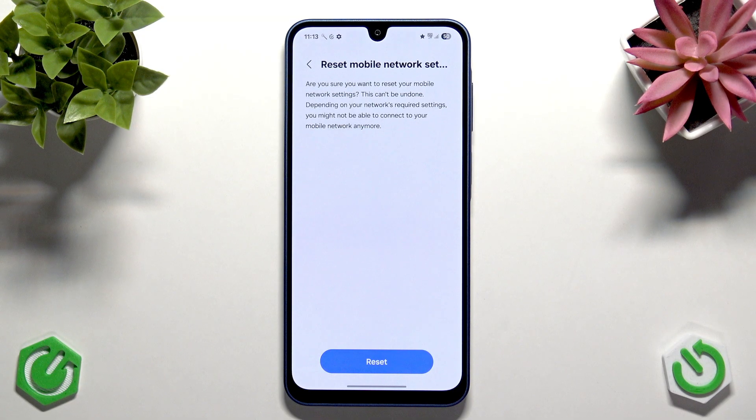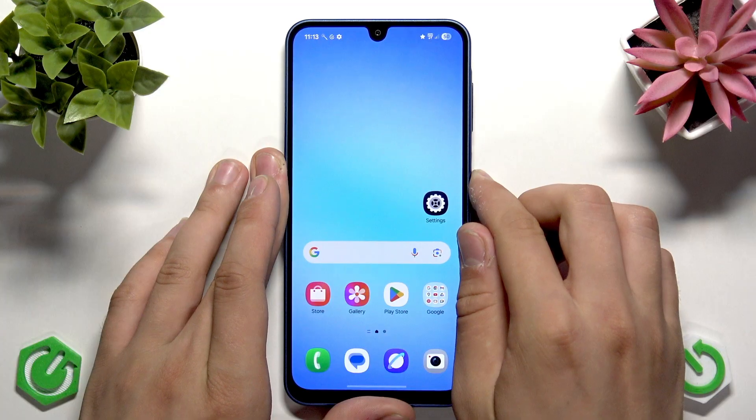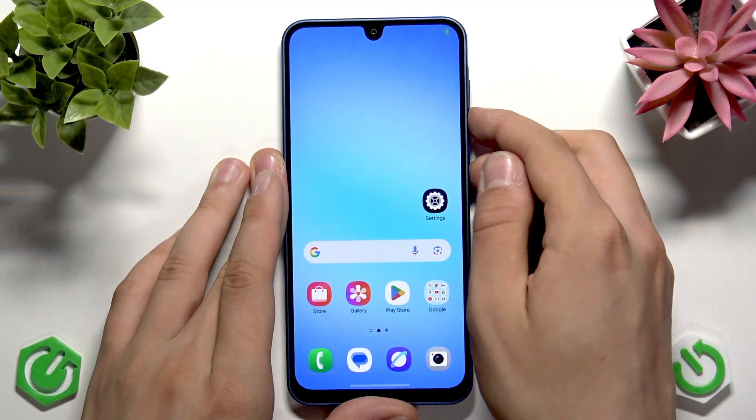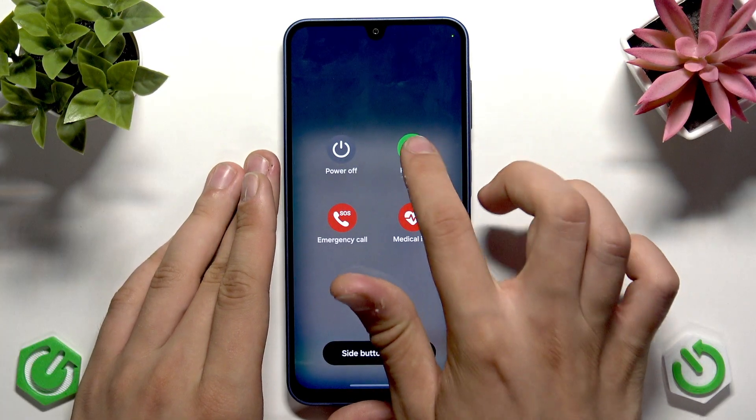This should reboot the device and restore cellular, Wi-Fi, and Bluetooth settings to their defaults. No personal data is lost. If the phone doesn't reboot automatically, do it manually: hold the Volume Down button along with the Power button and tap Restart, then Restart again.